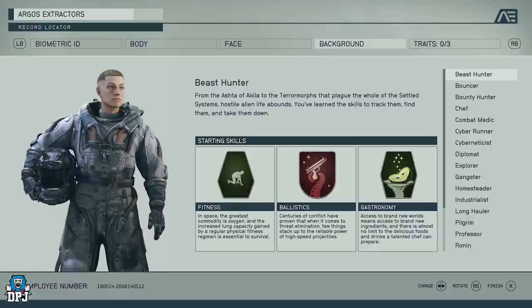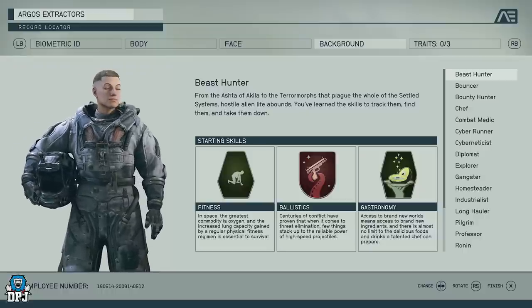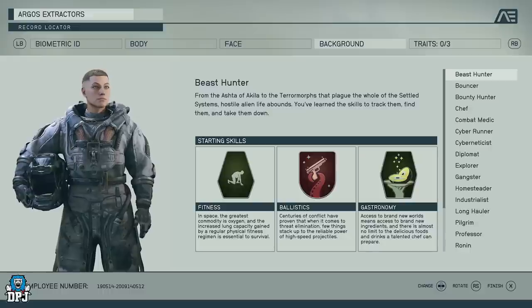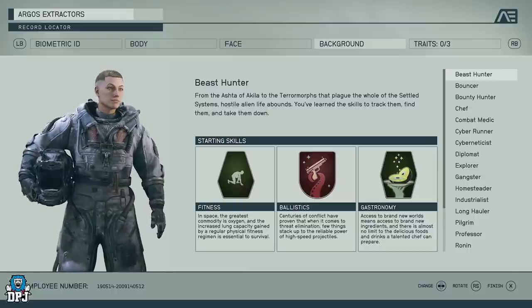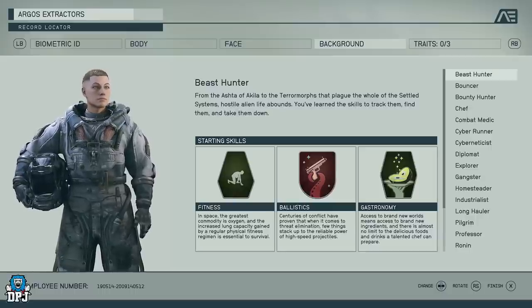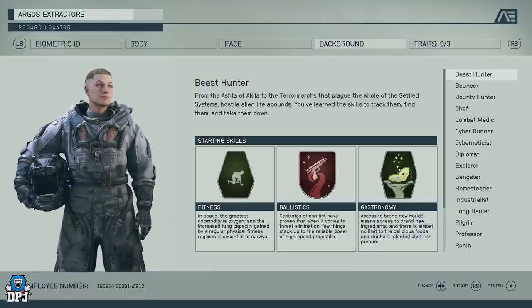Let's get straight into the backgrounds. We have the Beast Hunter — you learn the skills to track, find alien life, and take them down. The starting skills you get are Fitness, which gives you increased lung capacity so you can run longer or have more oxygen than other backgrounds. We have Ballistics — centuries of conflict have proven that high speed projectiles are reliable for threat elimination — so you get a buff to pistols or certain weapon types.